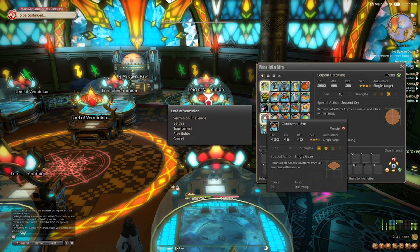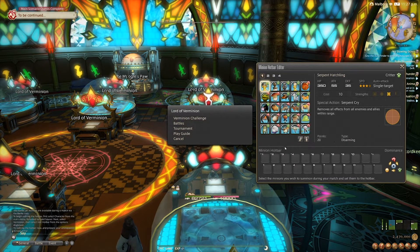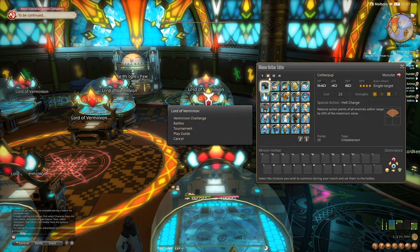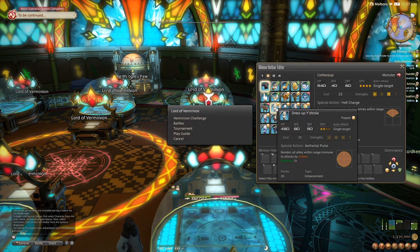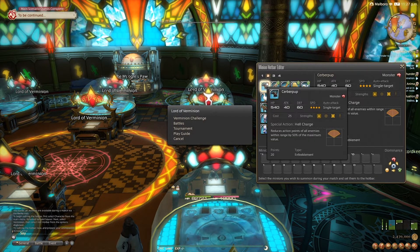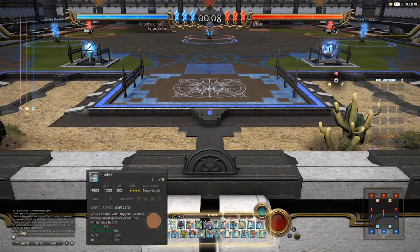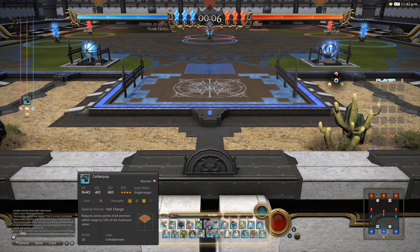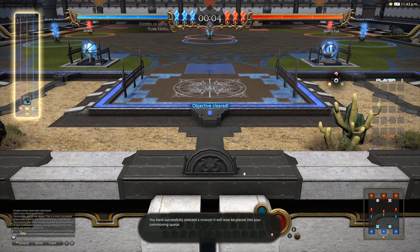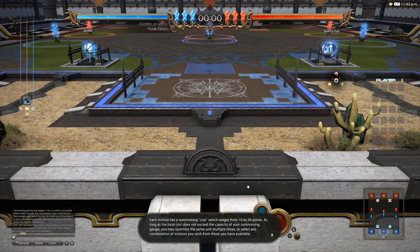You will be able to see that each minion has their particular type assigned to it in a symbol over top of their image. However, if you click on a minion from the Minion Hotbar Editor, you'll be able to see not just what type of minion they are, but their attack, HP, defense, and other stats, as well as whatever their special action happens to be and their area of effect. I'd suggest going in and trying out a trial run in the Gold Saucer — you'll be able to walk through just a basic overview of what a match actually plays like.